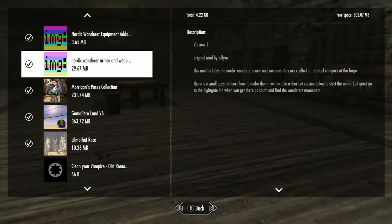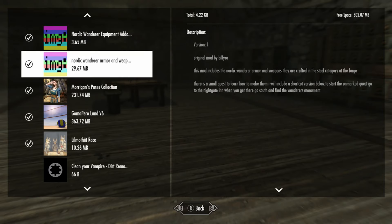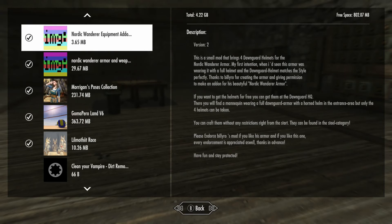Alright everyone, looking at a short mod here — it's the Nordic Wanderer Equipped add-on. You're gonna need this mod, which I reviewed like yesterday or so. This mod includes a Nordic Wanderer armor and weapons, and they are crafted in the steel category at the forge.